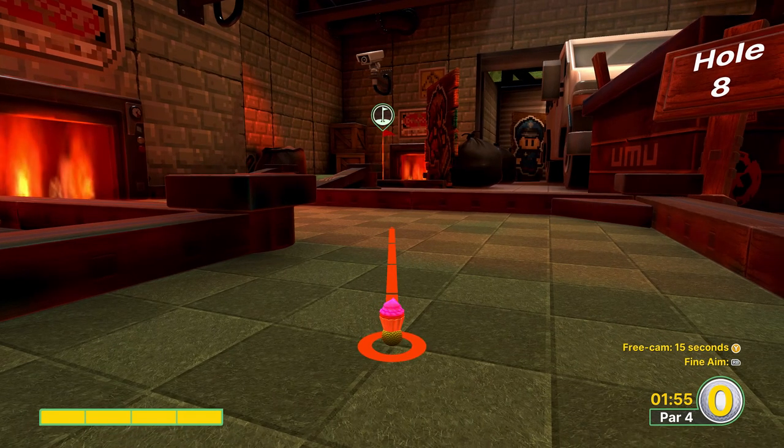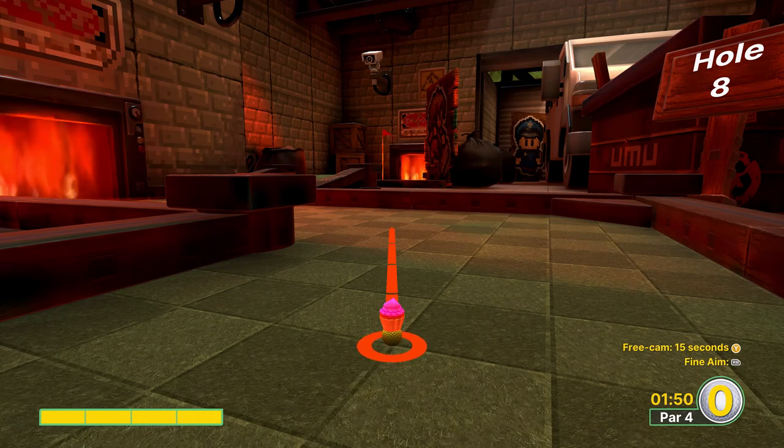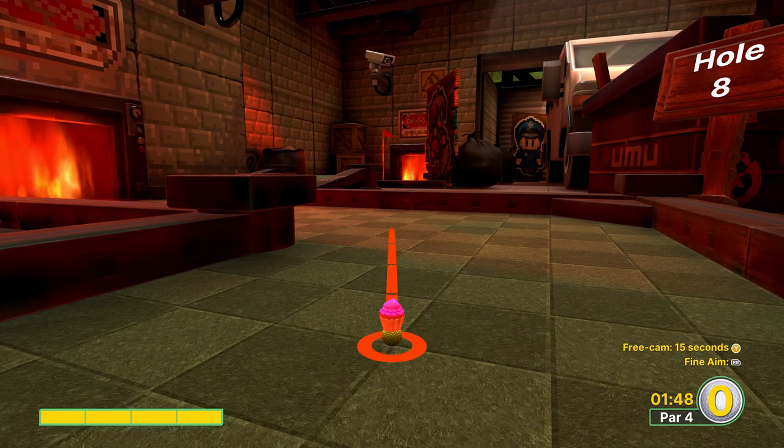Hole number eight is another pixel-perfect shot. We're going full power off the left side of the furnace that's next to the flag. This can be a hole-in-one; otherwise you're going to have an easy eagle.